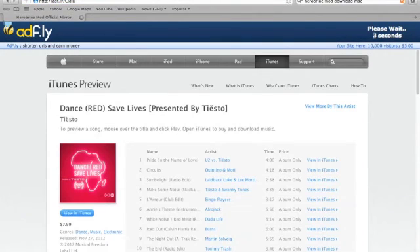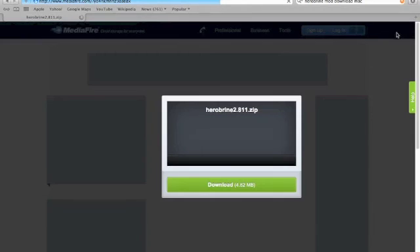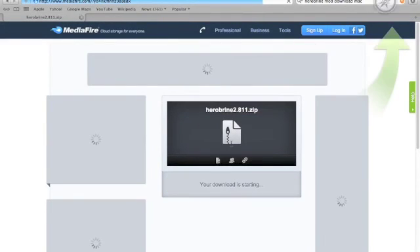Just wait for the ad to go by — ignore all of this, don't click on anything here, just skip the ad. Then download the link.